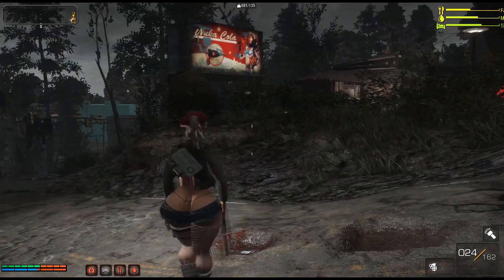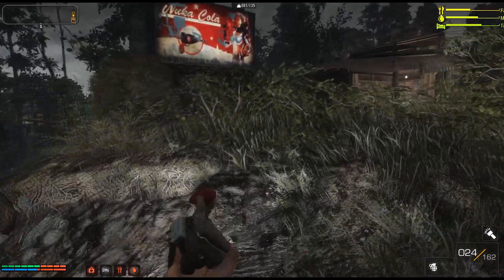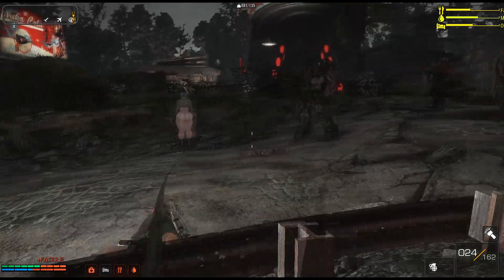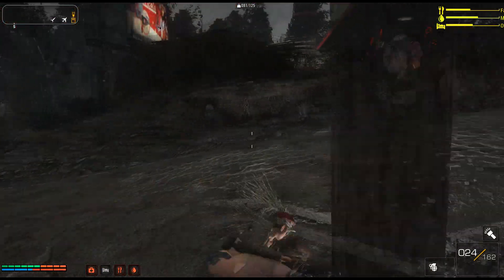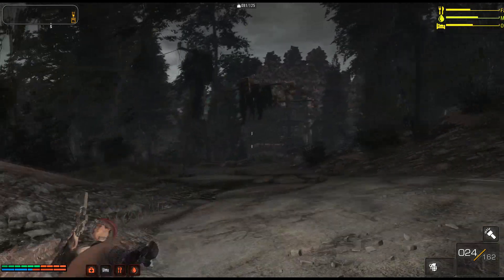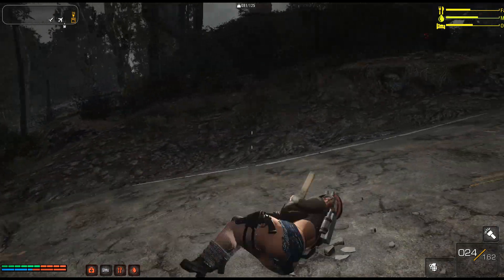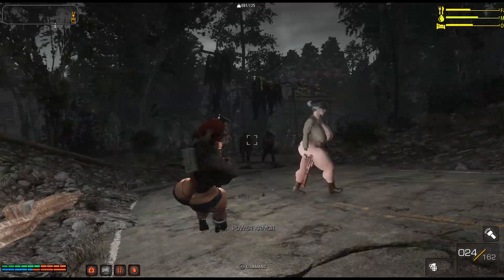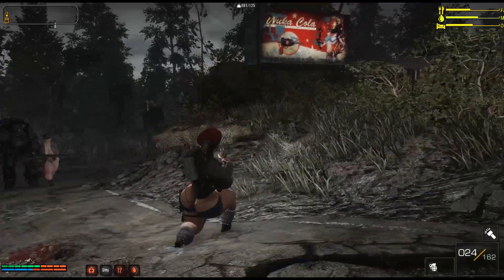Next is Simple Dodges, which is the dodge mod. There are a few dodge mods for Fallout 4 on the Nexus, but where this one shines is its input response time. If you hit the button, your character dodges with very little delay. Other dodge mods I've tried are very laggy, but with this one it's so responsive you can even cancel dodges into more dodges mid-animation.